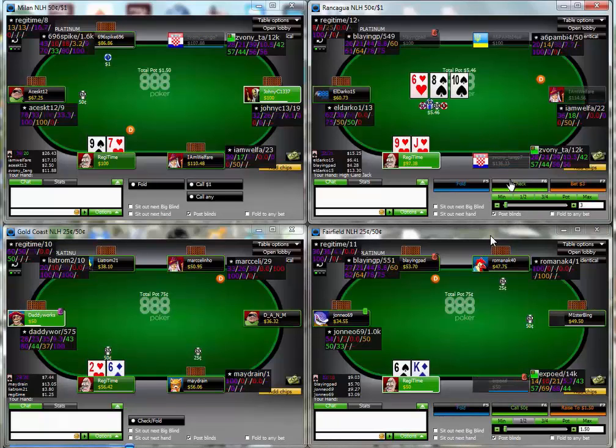Here again on table 1 - calling an under-the-gun raise with a hand as weak as Jack-9 suited wouldn't normally be in my playbook, but it's a 62-38 making the raise, and obviously I just wanted to play as many pots against this guy as I can. That's why I made the call - if it was a regular who'd made that open I'd be much less inclined to make the call.